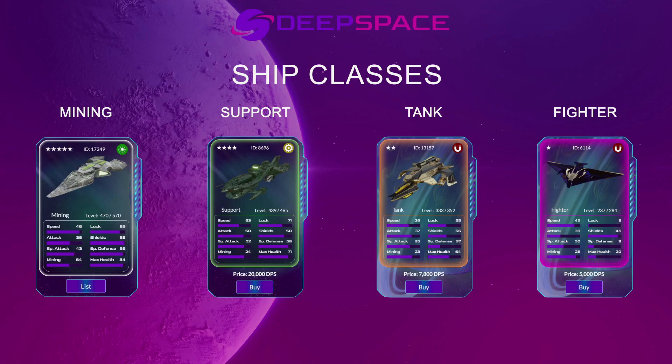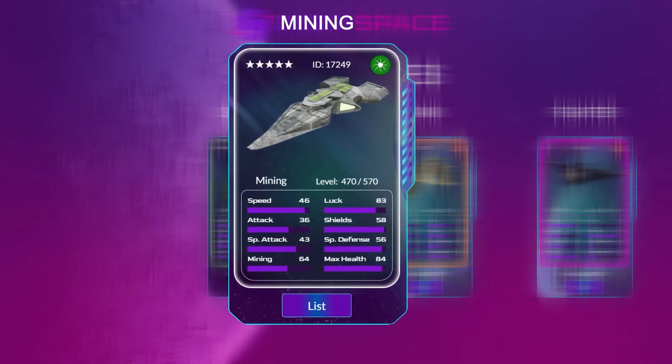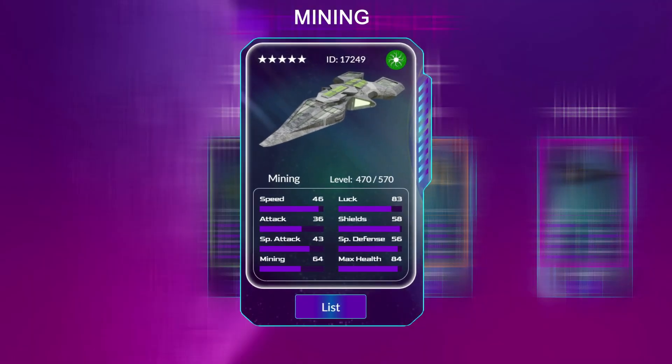The performance of a ship is determined by the level of each stat. Deep Space players will pay considerably more for a ship with high stats. A miner is specifically engineered for efficient resource collection and removing obstacles on the battlefield. The stars indicate the star rating of the ship, and a five-star ship is the highest rating — five-star ships are very rare, elite ships.